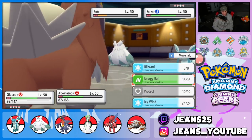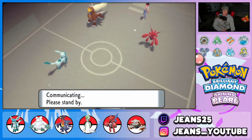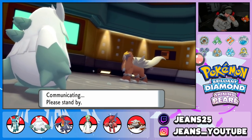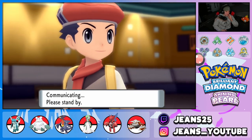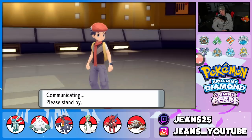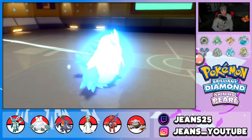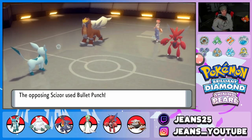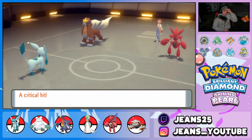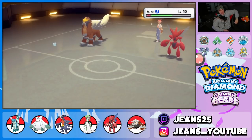I'll Blizzard — 100% accuracy in hail. He probably outspeeds me and hits with Extreme Speed. I'm just hoping at least one Pokemon gets off a shot. Garchomp outspeeds both. He goes for Extreme Speed — we do not soak that. Bullet Punch comes through — Snow Cloak doesn't save us this time. Abomasnow goes down. I'm cool with this.